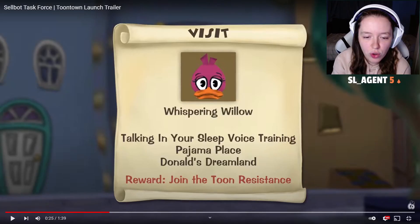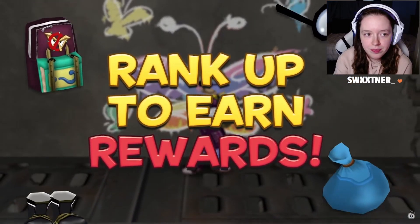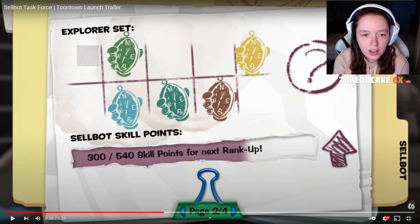And then this is the new toon task — join the toon resistance, over 50 new toon tasks. You rank up and earn rewards, so you get different stamps and you have to rank up and stuff. And you can unlock new clothes and things.